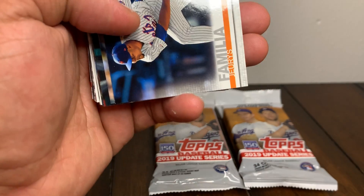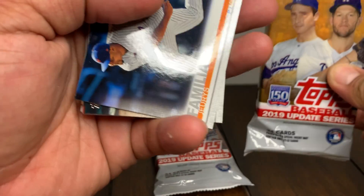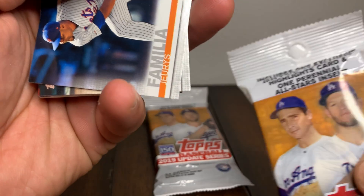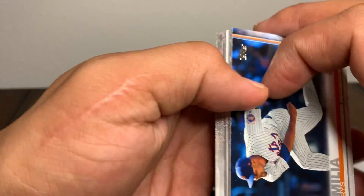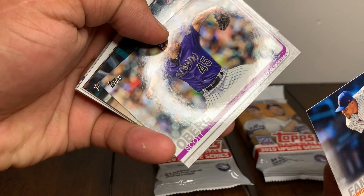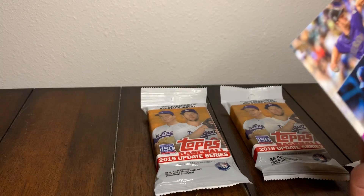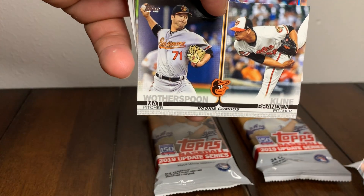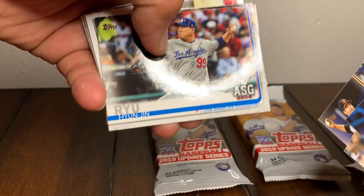There is a gold insert, and one exclusive Bryce Harper highlights card, and one perennial all-stars insert. Getting closer to the middle so let's check it out. Juries Familia Closer, Scott Oberg, Santana all-star game card, some rookies. Ryu all-star game.